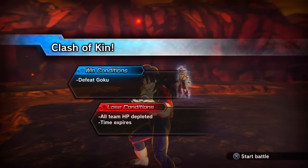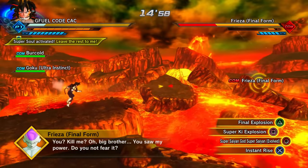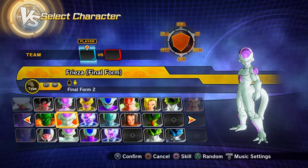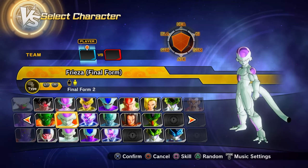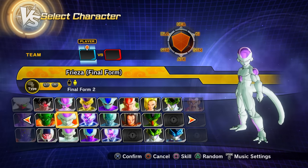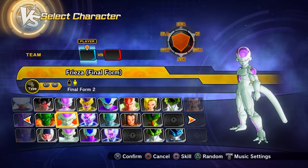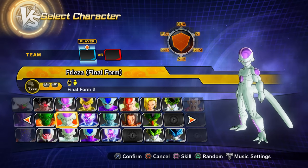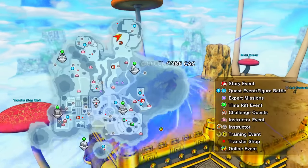Parallel Quest 26 — clear PQ 25 first — likely gives Preset 2 of Final Form Frieza, though the creator notes some uncertainty about whether it comes from PQ 26 or one of PQs 23-25. If it's not from PQ 26 please let them know which parallel quest it actually comes from. PQ 27 gives nothing new, but clearing it is needed to access PQ 28.